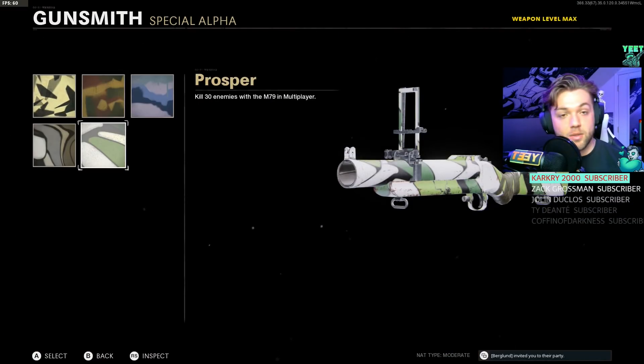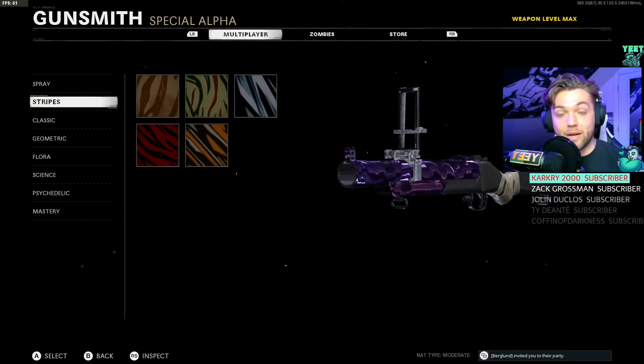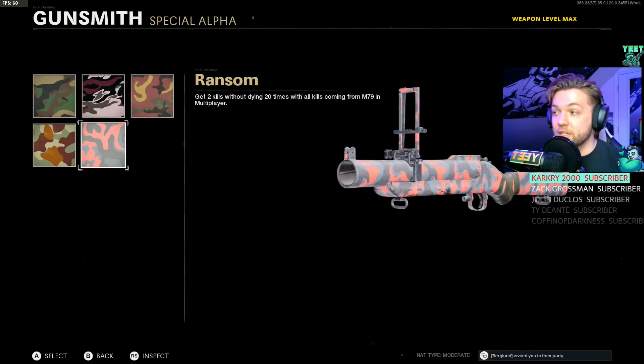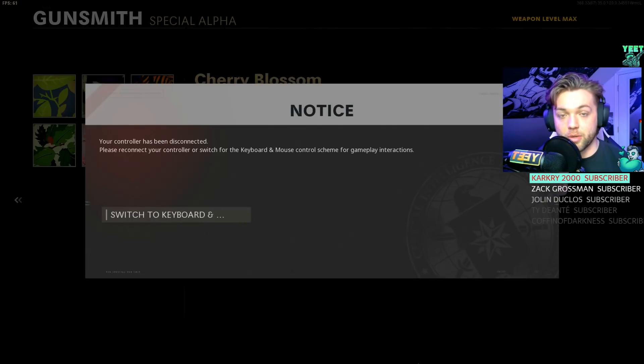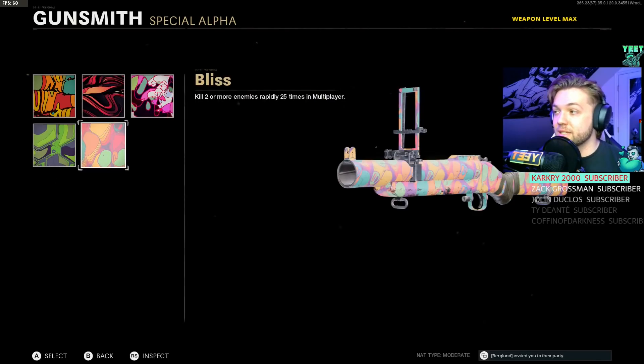For the camo challenges: there's only 30 eliminations needed for Spray, just like the RPG and Sigma. Stripes is a whole other story - the 50 long shots can be a pain. Just like the launchers, we need two kills without dying 20 times, destroying 50 equipment, score streaks or vehicles in multiplayer, 50 enemies taking cover from you, three score streaks or enemy vehicles in a single game 10 times, and double kills 25 times.